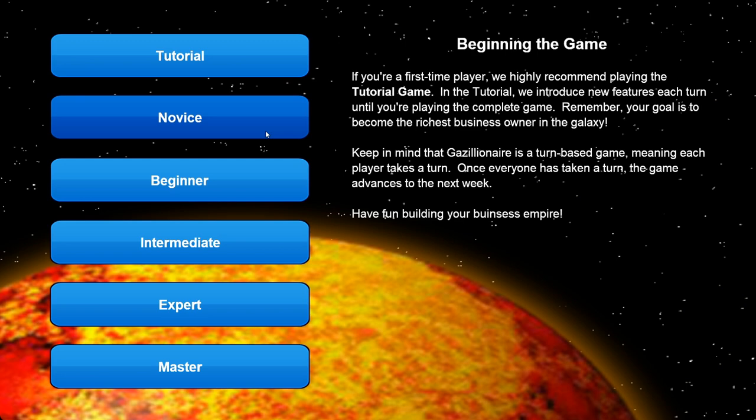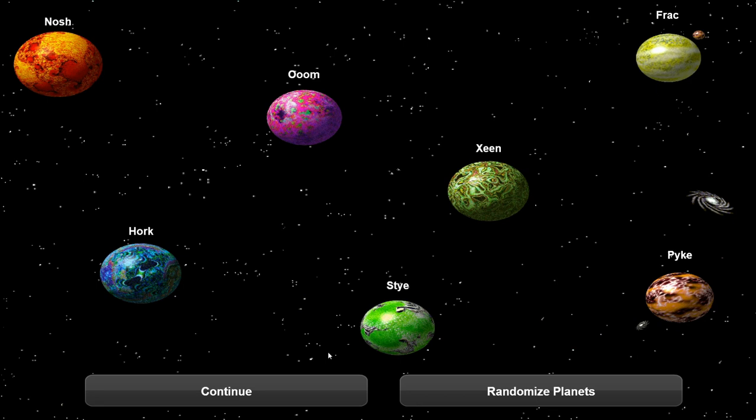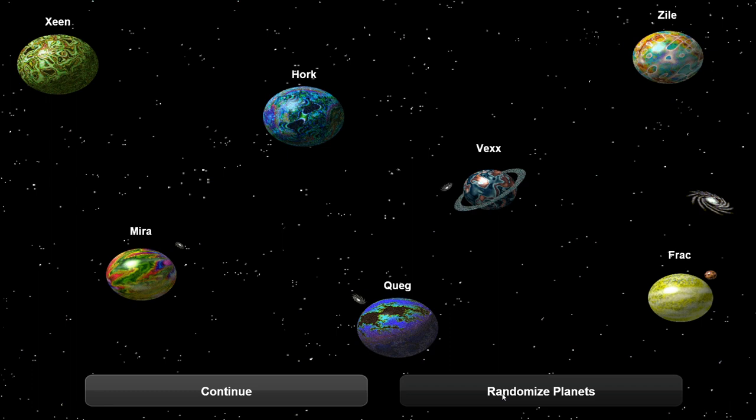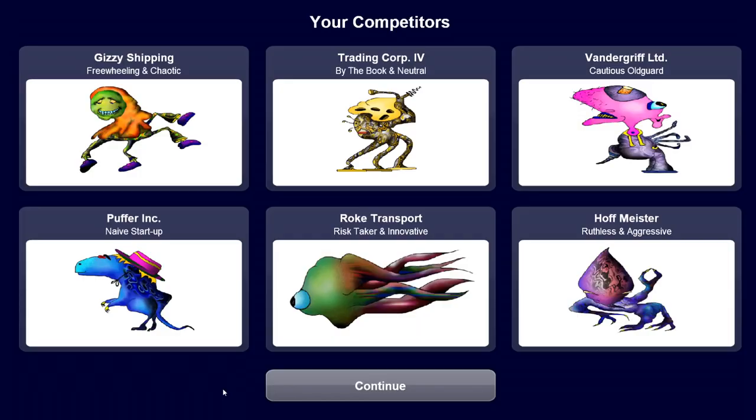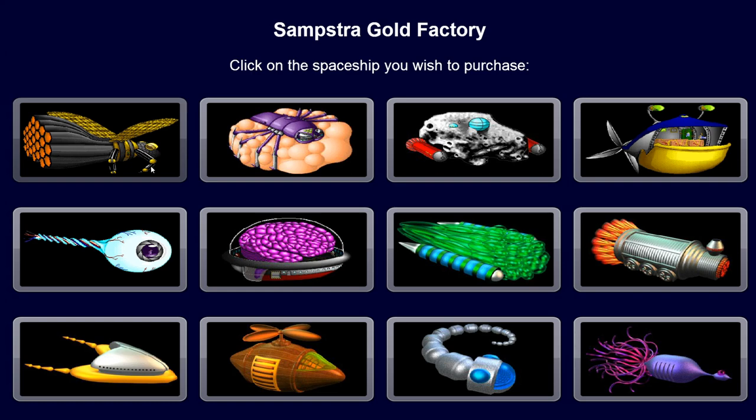Let's start a new game. We're gonna play as a beginner. We have one human player, everybody else is a computer. We can randomize - let's randomize the planets and go with this. The graphics in the game are a bit unique, but I really like the strategy part because it's really fun. These are our competitors - half of my space are ruthless and aggressive, and there's a naive startup, Puffer Inc. My company is Samstra Gold Factory. Let's go.